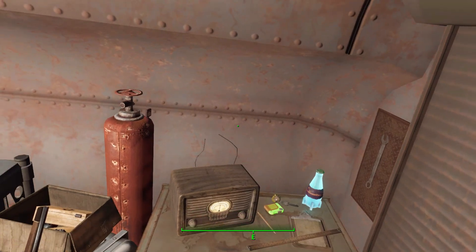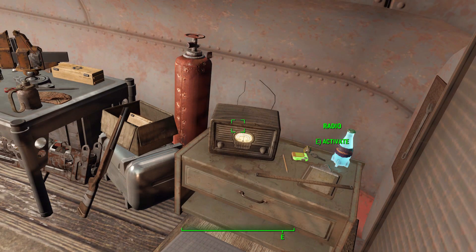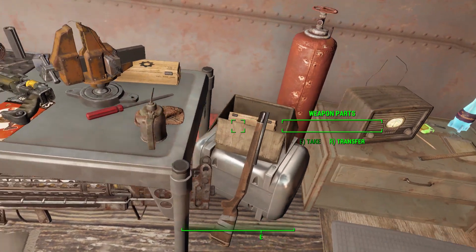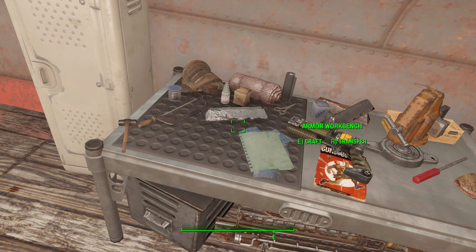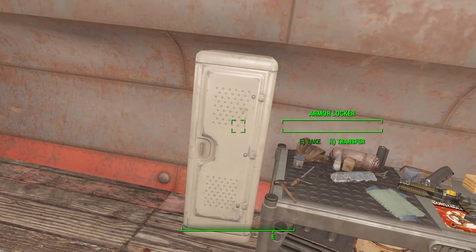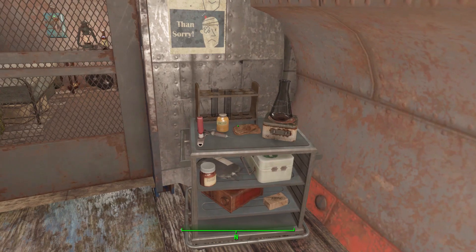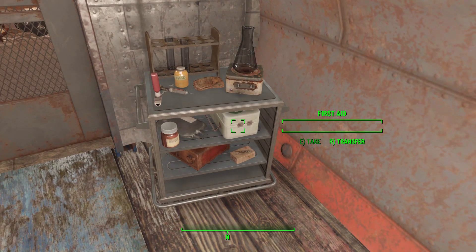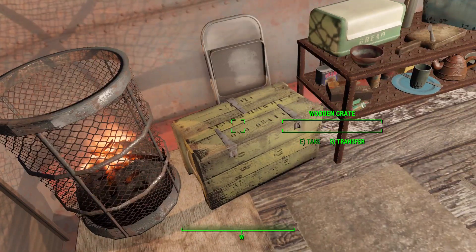Starting on the right-hand side when you come in through the door: there's a cabinet for generic storage, a radio for entertainment, and a weapon parts container sitting conveniently next to the weapon workbench. After that we have the armor workbench, and under it for convenient storage is an armor parts container. Directly next to that is the armor locker for storing final products, and then a custom chemistry station with a first aid container inside.